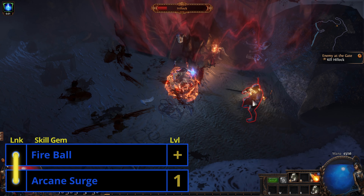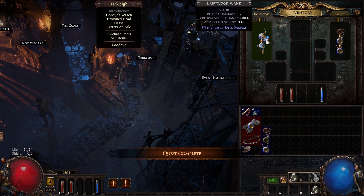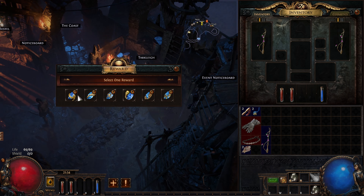It looks like you're leveling a witch. Let me help you with that. In this one I'll go over the best skills and links I've found for leveling in the early game at League Start. At the end we'll go over the best Ascendancy points to pick up first for each class.